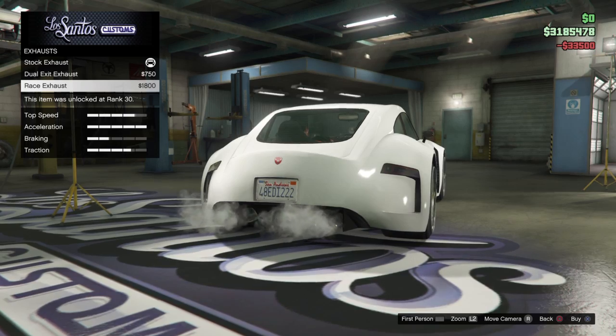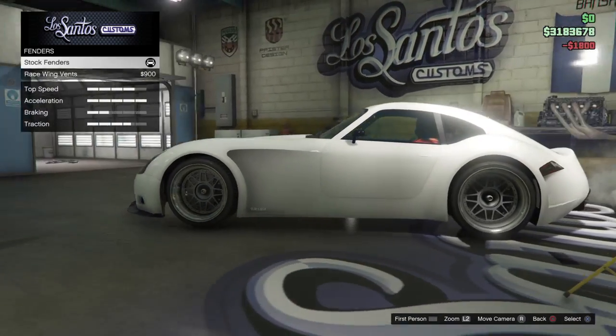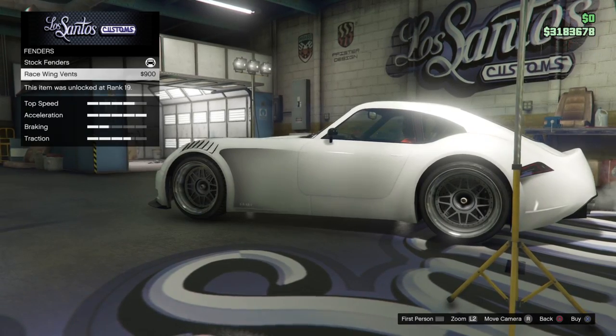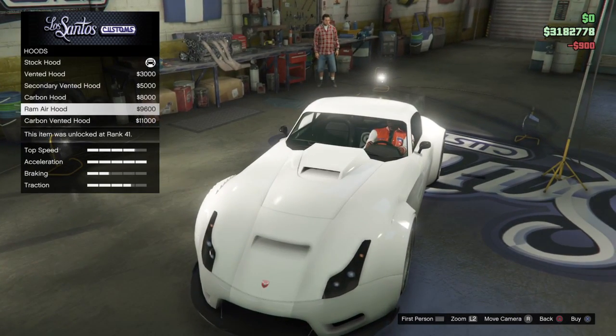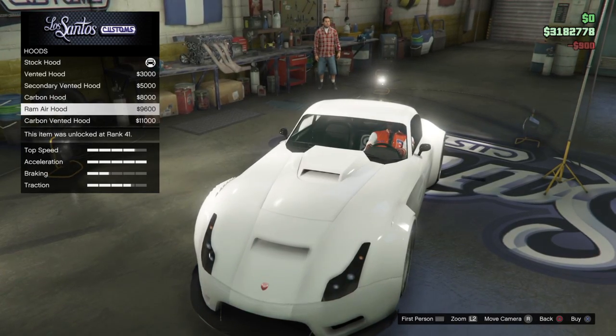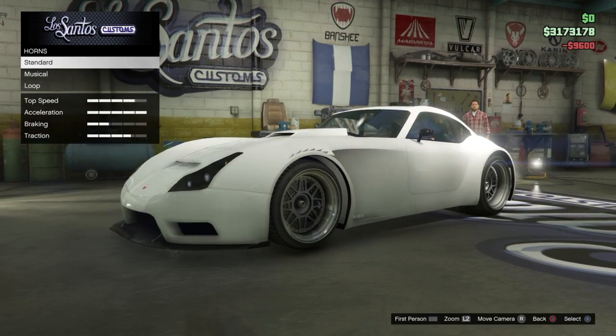Exhaust — let's get the race exhaust. Don't need any extras for the fenders. For the hood, let's get the race brakes hood. I can't like the ramp air hood, so let's keep the stock one.